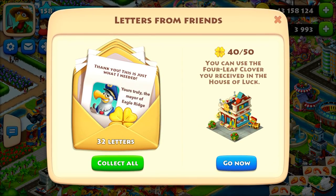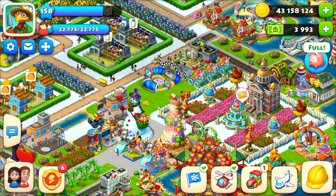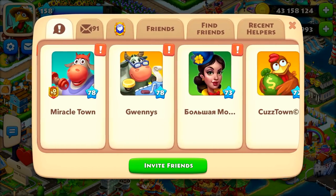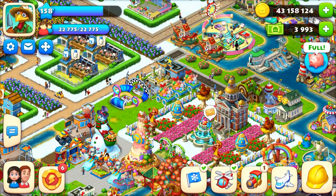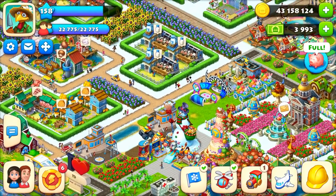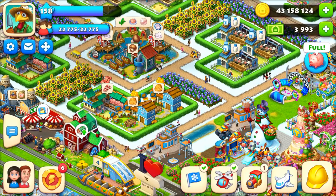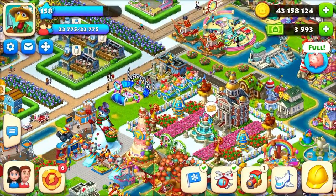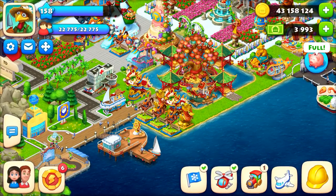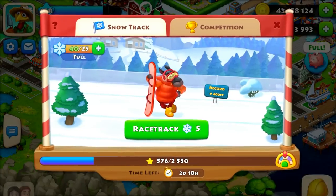So you also get a lot of coins from playing the House of Luck. That gives two ways — way seven and way eight — just from doing one thing: helping others. Do a lot of helping because you get coins, XP, and points, and also coins and cash from playing the House of Luck.